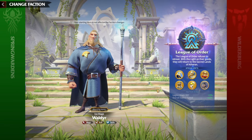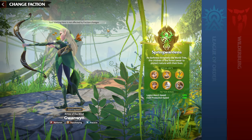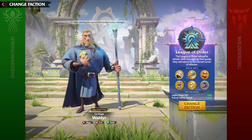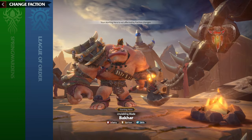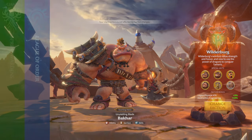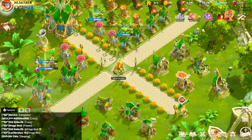So depending on your playstyle, you choose the faction you'll happily play. If you're cavalry, go Spring Warden. If you're mage, go League of Order. If you're marksman, go Wilderberg.